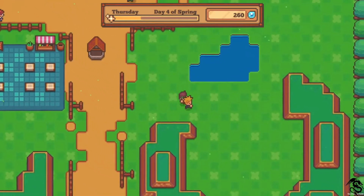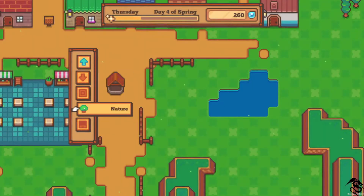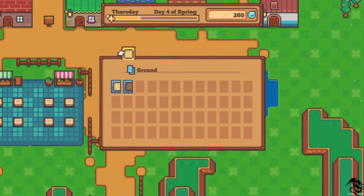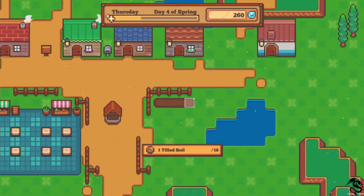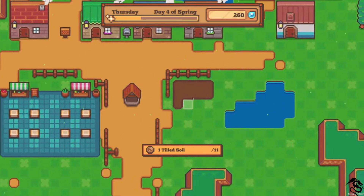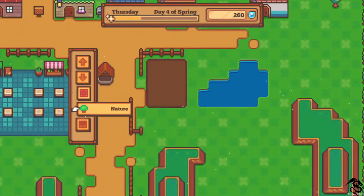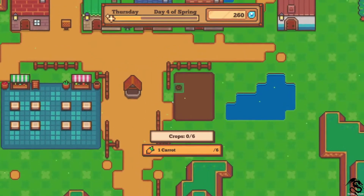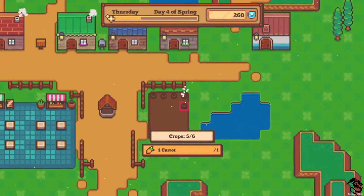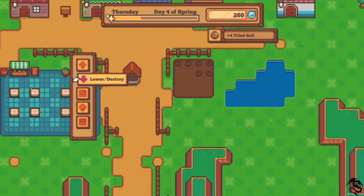And actually this could be the farming area, not just right here. I've got build modes. You have flooring, tilled soil. We have slime apple trees and carrots. I only have 6 of these. So if I do lower destroy, let's get these back.